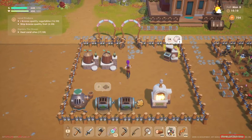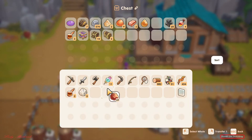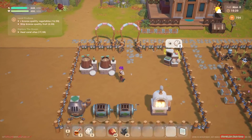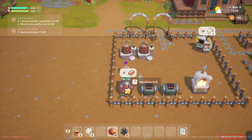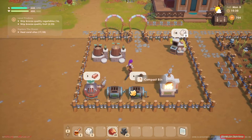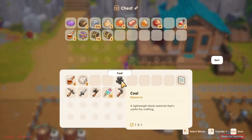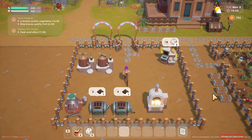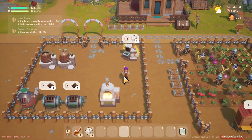For the furnace, you have to have bronze or any ore, but you also need to make sure you have charcoal as well. There you go — it only allows five at a time, probably. I don't want to use all of my bronze, so that's how you're going to use these machines.